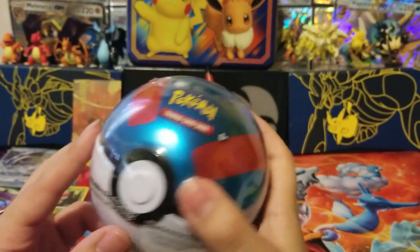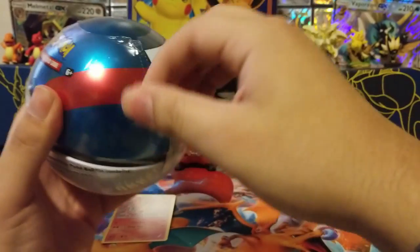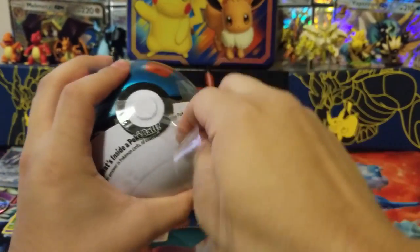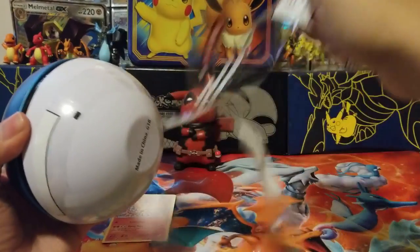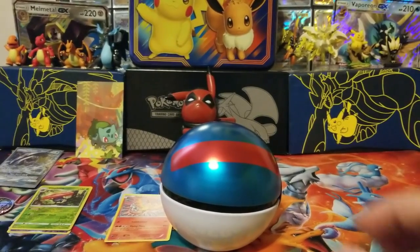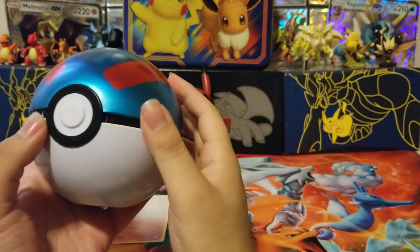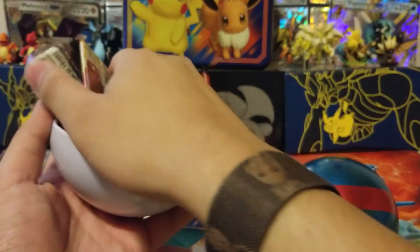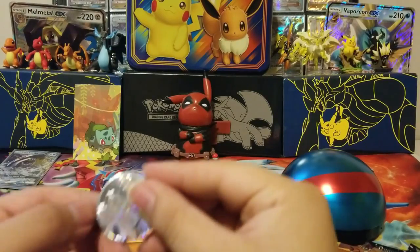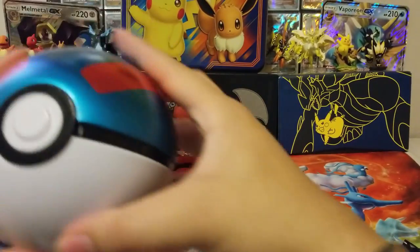So we can get right into this Pokeball tin. Hopefully we get some more GXs — that'd be great. It's a lot of plastic though. These tins look really amazing. It's like you're holding an actual Pokeball, and I really like that — pretty detailed. Okay, so we got three packs. We got a Tyranitar coin, that one's pretty cool. I'm gonna close this up and use this for sure.